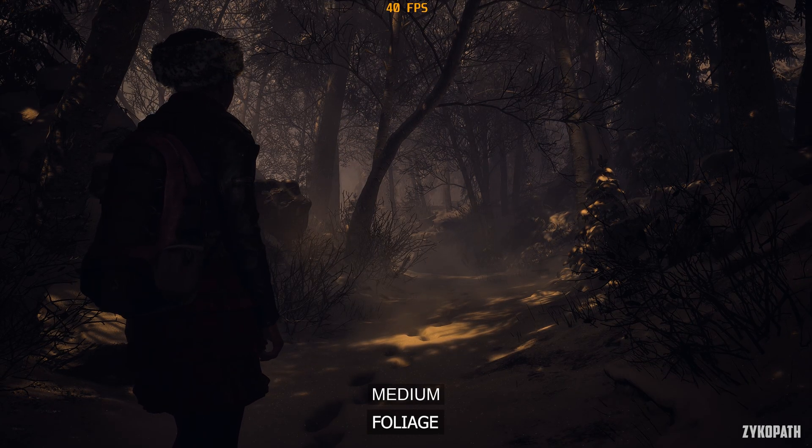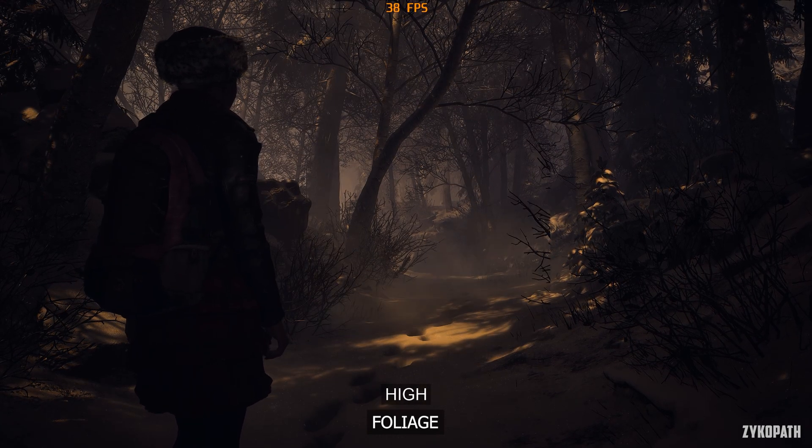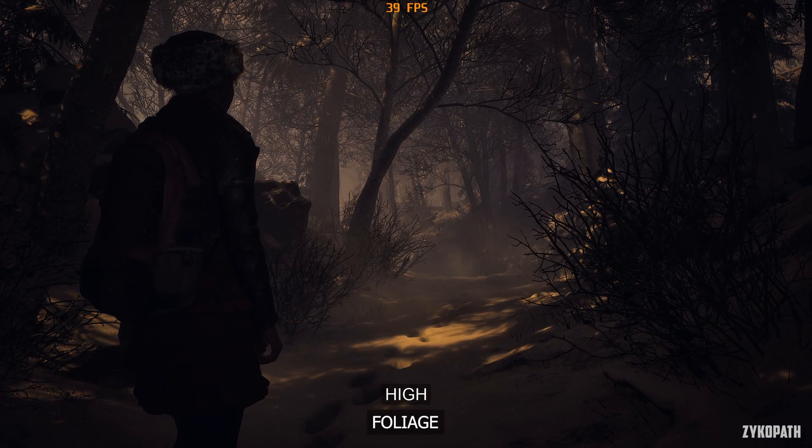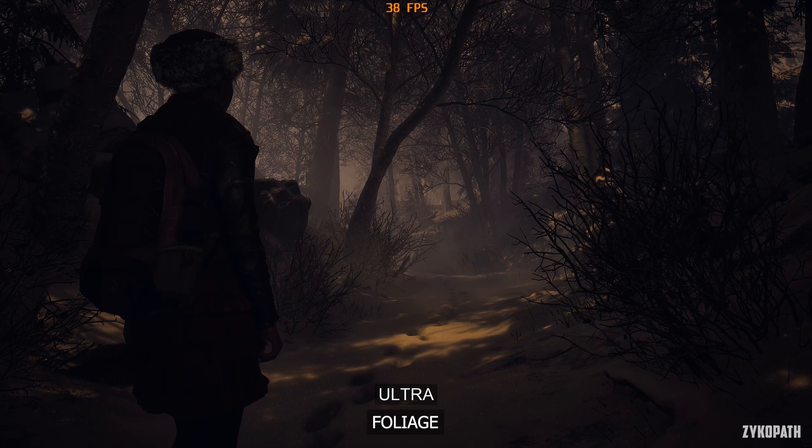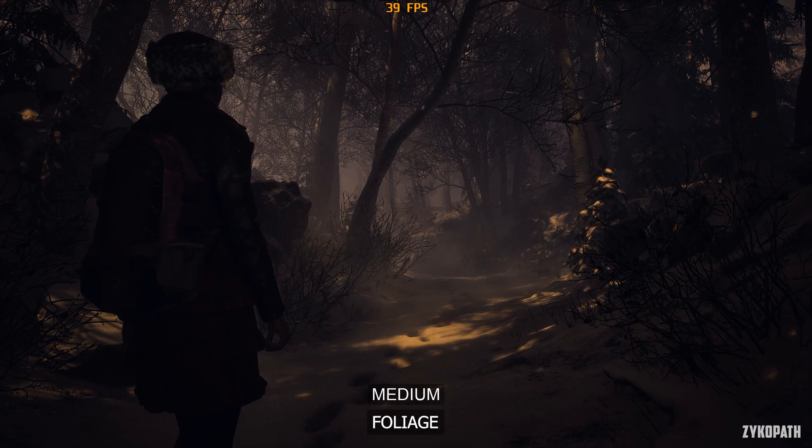The foliage setting introduces animated foliage and increases their quantity with each option. It also increases the quality of tree branches. Medium, High, and Ultra perform about the same, so I recommend Ultra for this option.